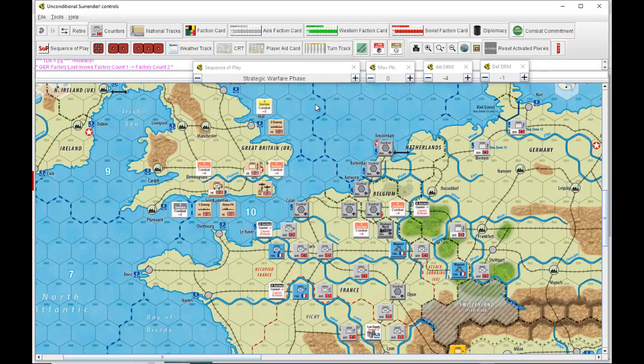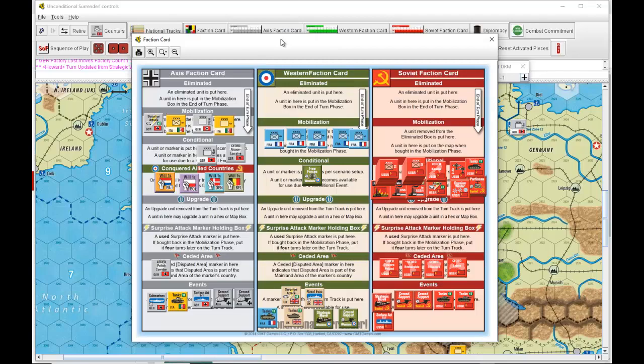But for this turn, they still get their 24 production points and lent one to the Italians. Weather is automatically fair in all zones in September. Strategic movement for the Axis: we remove the marker from the unit that moved strategically last turn and place that back on the faction card.